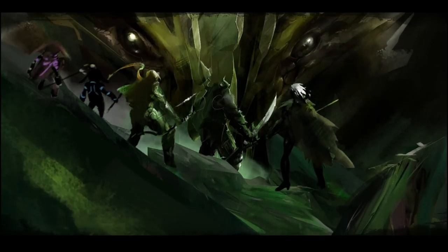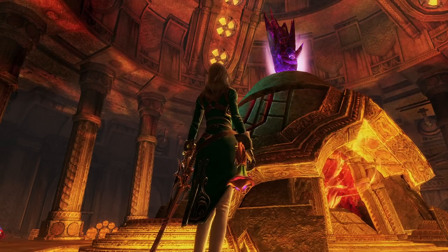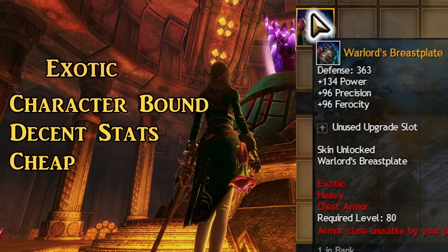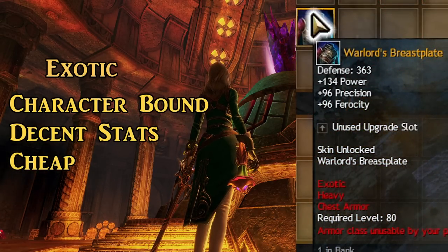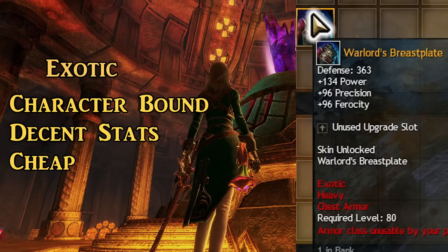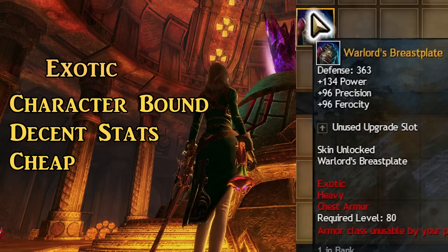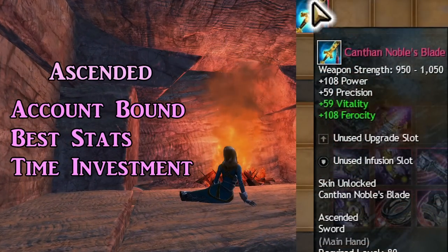The real gearing process happens when you reach level 80. There are essentially 3 tiers of gear to consider. Exotic gear has orange text, which is very good stats and usually cheap and easy to get, but the gear becomes character bound meaning you can't reuse it on other characters on the same account and of course you can't trade it to other players.